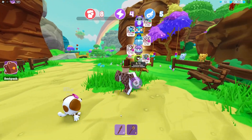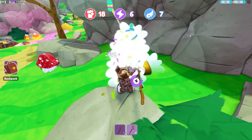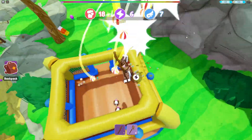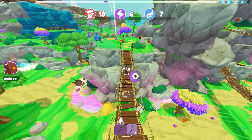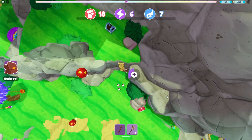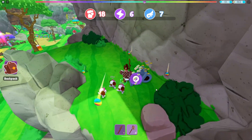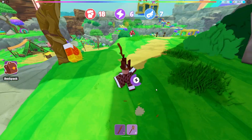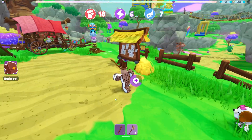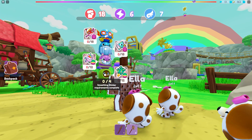For the second item, we need to complete the stackum in this area too. I'll show you where it is. For the second item, you need to complete the stackum in this area — 12 Tootie Belle stickers and 12 Blush stickers to complete it.